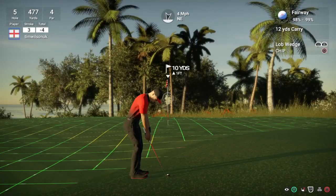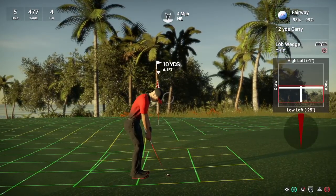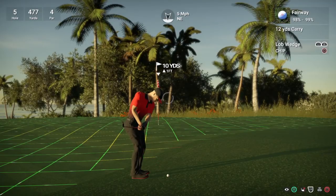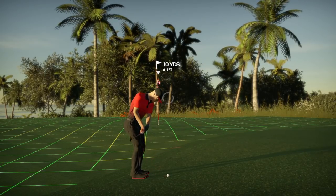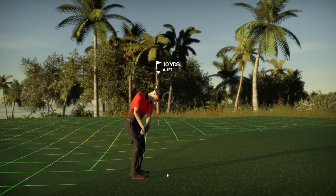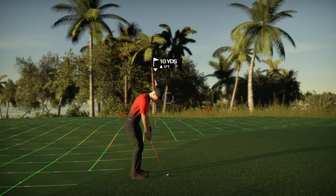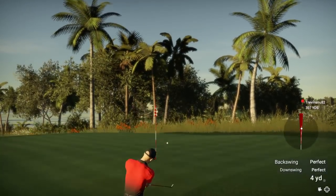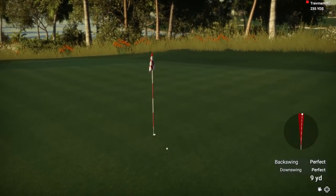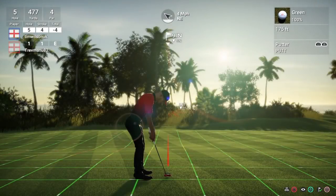We're going to use the 12-yard carry club, add some loft to get the ball to check up, pop it to the right a little. I'm not going to hit a full 12 yards - I gauge where 12 yards is and I want less than 10 yards to allow for some roll. And we couldn't have wished for better than that - pretty much a spot-on chip shot. That's in for par on hole five.